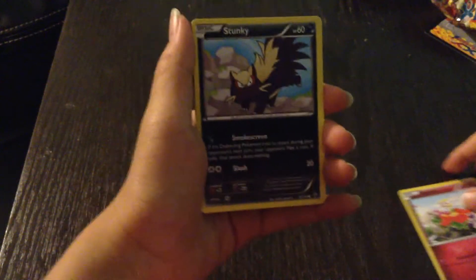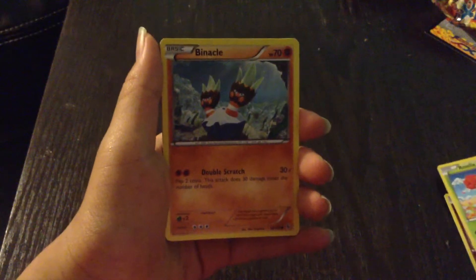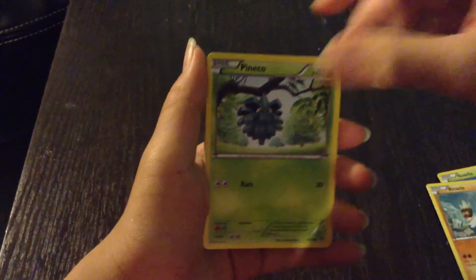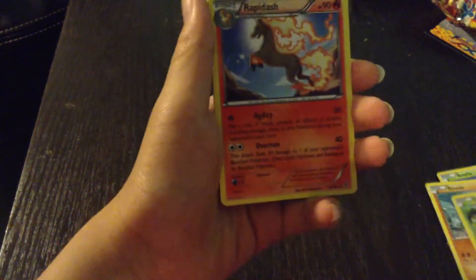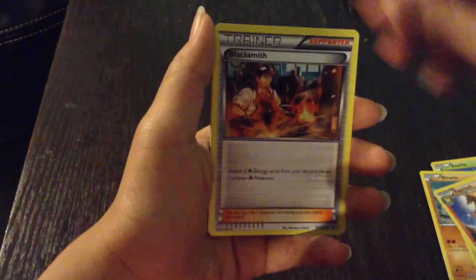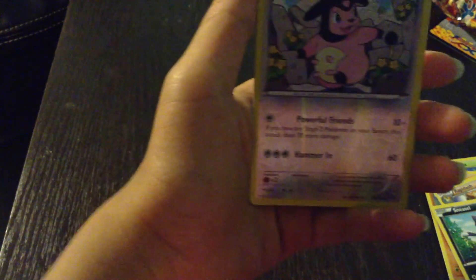First we got Flabebe, next we got Stunky, we got a Roselia, Binacle, Pineco, Rapidash — one of the Kanto Pokemon — and a Blacksmith. Sneasel, and the reverse was a Miltank with the attack named Powerful Friends.